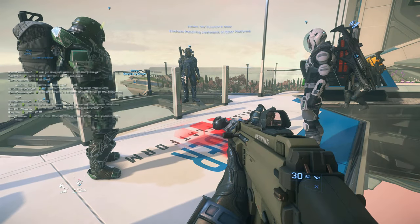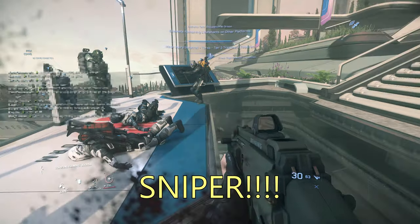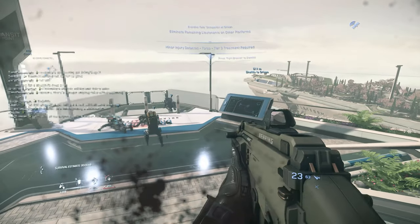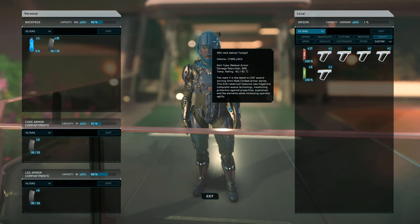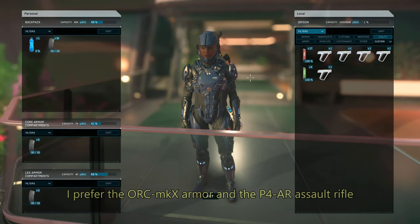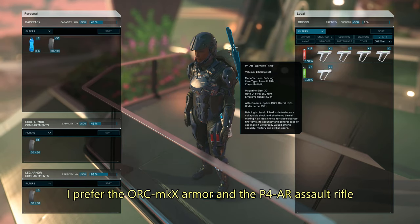Even though it's a PvE event, there's a lot of players who are coming in just to gank unsuspecting players, so you'll ideally want to go with at least one or two other people so you can revive each other when downed. While it's possible to start out lightly armed and loot as you go, I'd highly recommend getting at least a medium armor set, a med gun, a backpack, and your weapon of choice with lots of ammo.